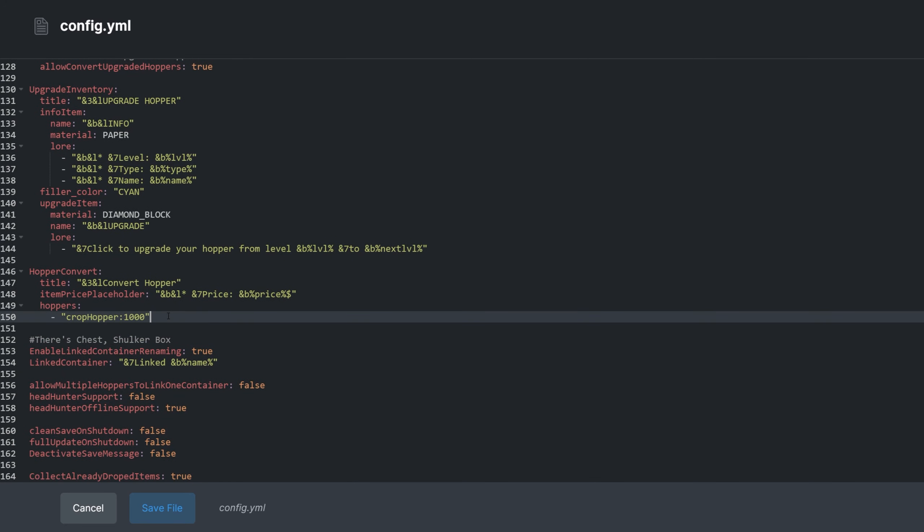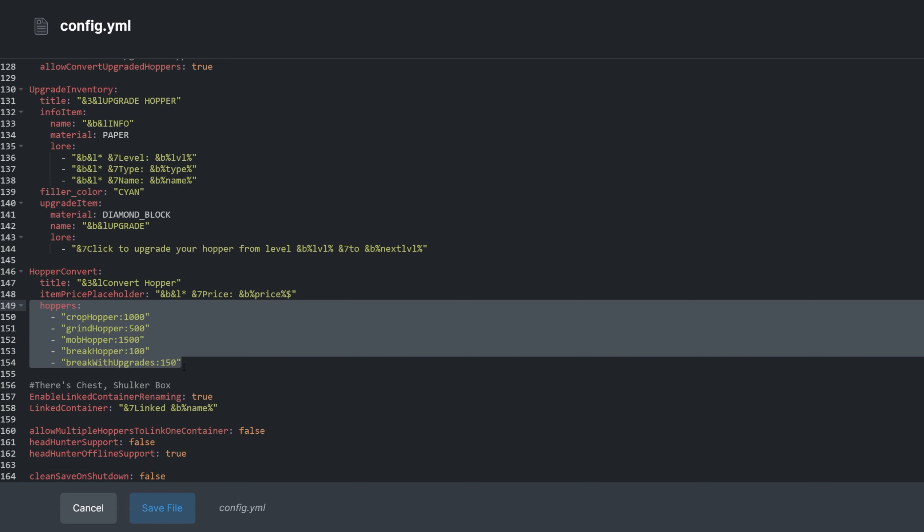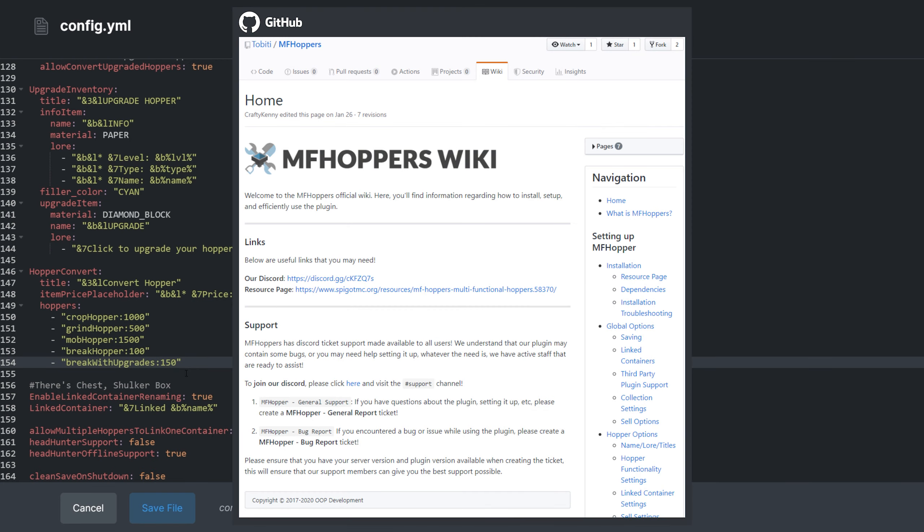To add more hoppers to the convert shop and adjust their prices, add to the list under hoppers. While most settings here are self-explanatory, there's also a GitHub wiki for some documentation and a plugin discord.